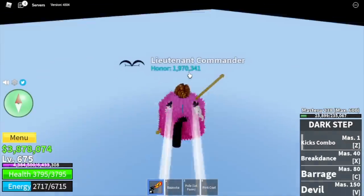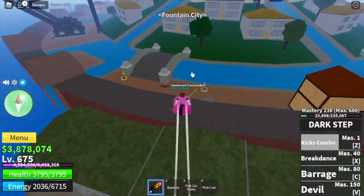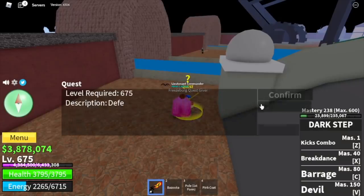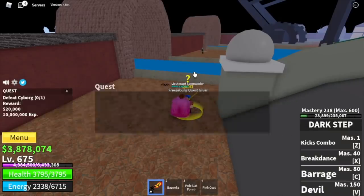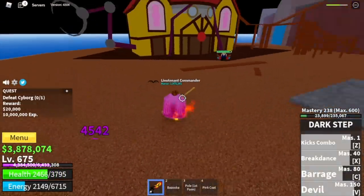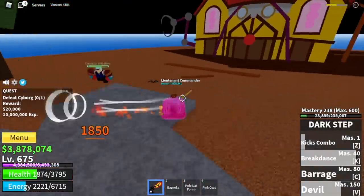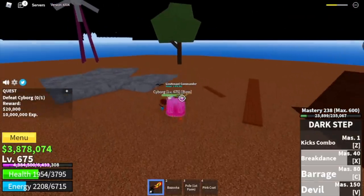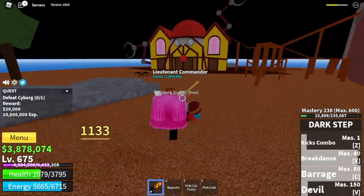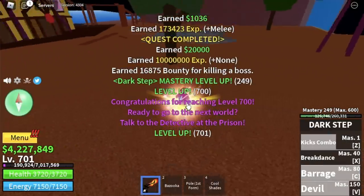For our final grinding island, it is located here in the Fountain City. For 25 level ups, we're gonna defeat the mini boss in this island — Cyborg. He's almost the same as the other mobs, it's just that he has more variations in his attacks. Just use your skills, dodge to the side, use your M1, and repeat. Be patient and you're almost done. Once you reach level 700, you can now do a prison quest.